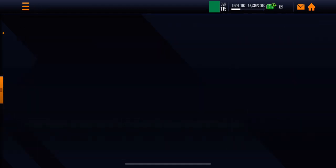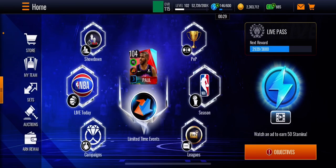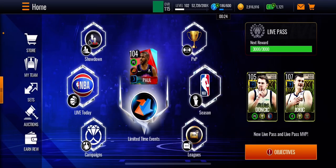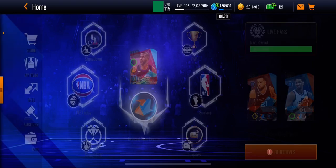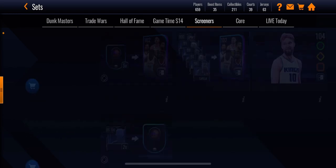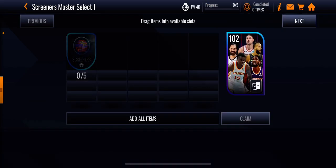But today's video is not how to get the monster bonus - today's video is how you can get yourself a 102 overall for free. Basically there's no promo or live today event for it, there's just trade sets. So you go over here to the screener set, and basically you need five tokens to get one 102 overall master.